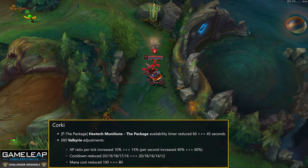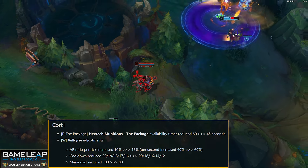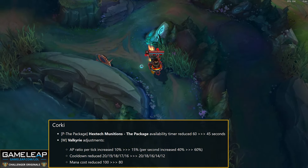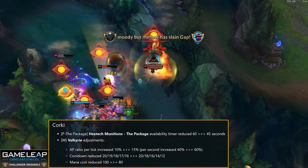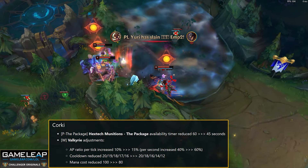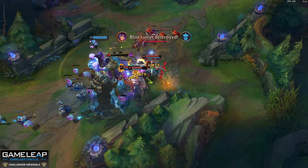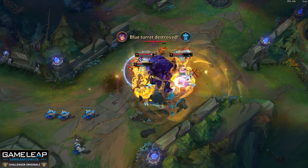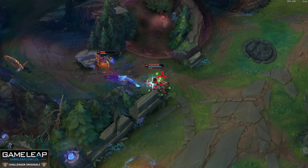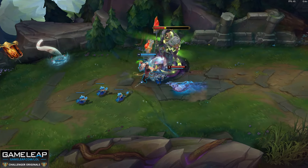Corki W AP ratio goes from 40 to 60. W cooldown goes from 20/16 seconds to 20/12 seconds. W mana cost goes from 100 to 80. Package duration goes from 60 seconds to 45 seconds. Corki does not need this W buff — I'm not really sure what's cooking at Riot. Their way of nerfing Corki to balance it out is making the package duration 15 seconds shorter, but Corki doesn't really hold onto the package the full 60 seconds anyway. This will make the enemy team decide quicker during objective fights.